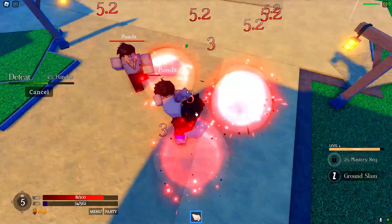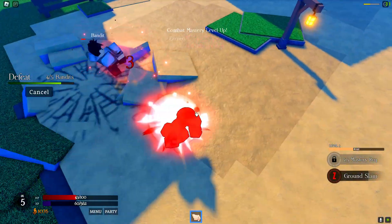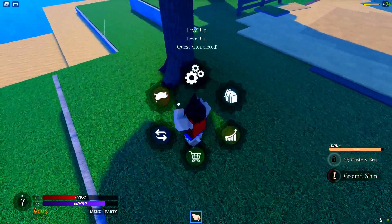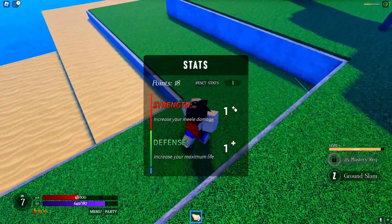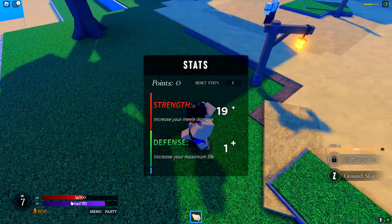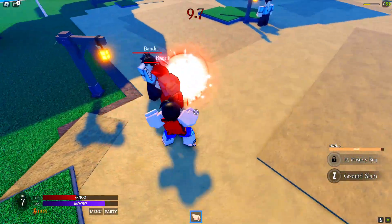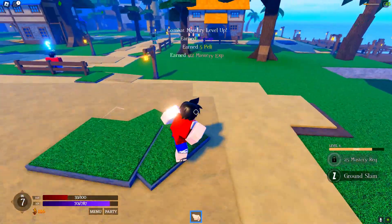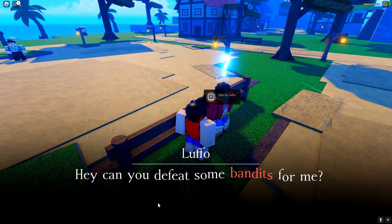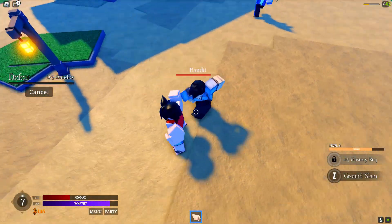As soon as I defeat these two, I'm going to level up my skill points, because right now I'm barely doing damage. So let's go to menu stats and put everything on strength. Why do I have nothing on strength? I honestly don't have a clue. But now I should be able to one-tap him. Oh yeah, I'm doing a lot of damage now. I should level up really fast and be able to spam these quests now.